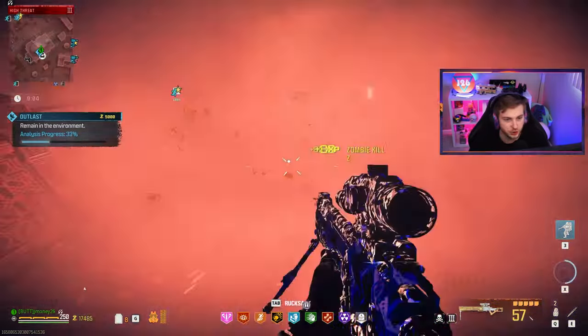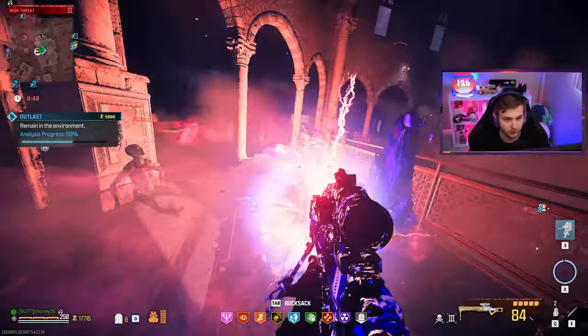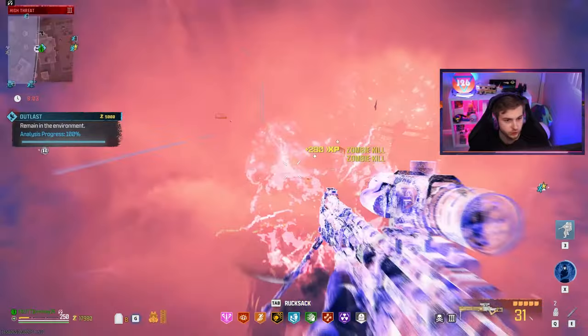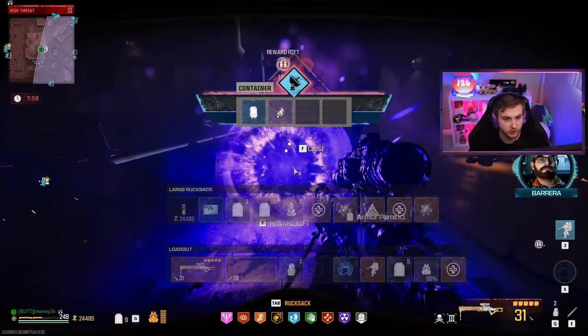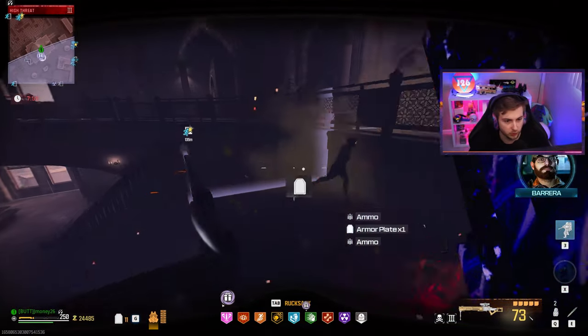I can't say how good this is against just normal zombies — you don't even have to pay attention, you just shoot at the ground. If there's any elites, it's a completely different story. And there's our contract right as the storm's getting here. Perfect timing. Any legendary Aether tools? Nope, a whole lot of nothing. And we didn't even get our merc kills.